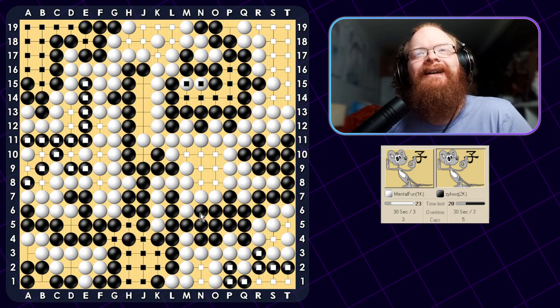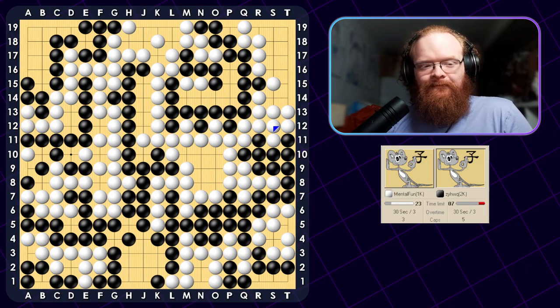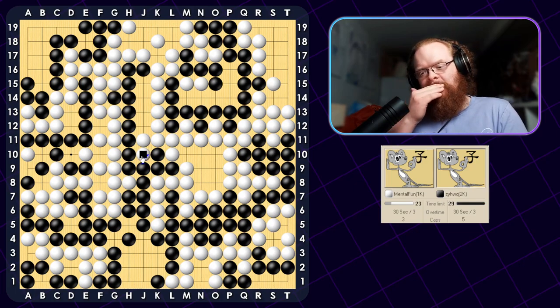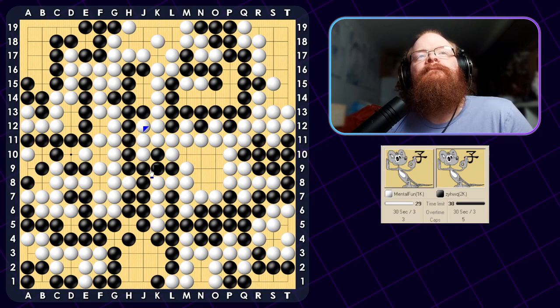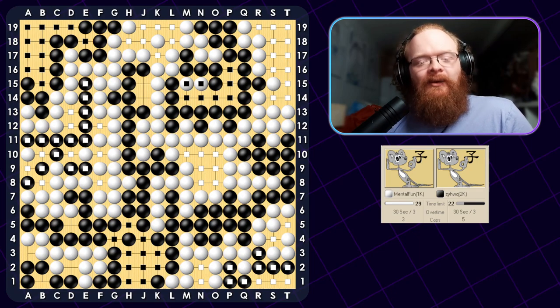55.5 points — that doesn't sound right. Yeah, that seems right. He disagreed with the count. Let's see if he just runs out of time. You can play that — there's a lot of dame points so might as well fill in. 55.5 points — that's funny the way they did that, that's really kind of funny. I wasn't too worried about the bottom left corner but I probably should have been paying a bit more attention to it.